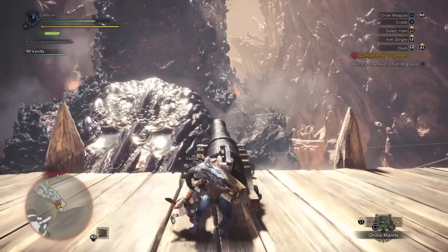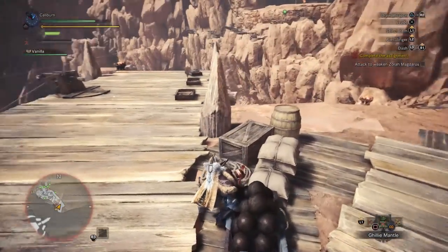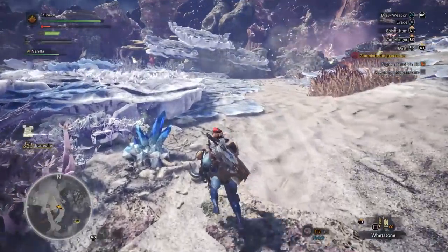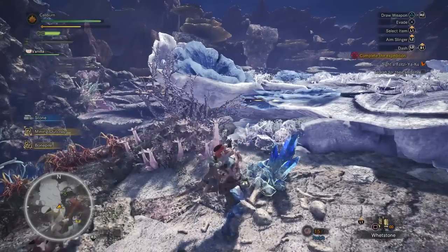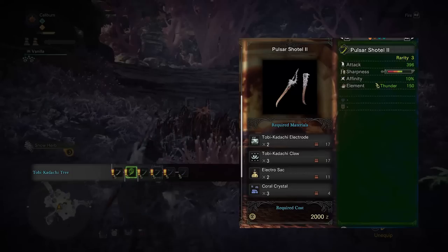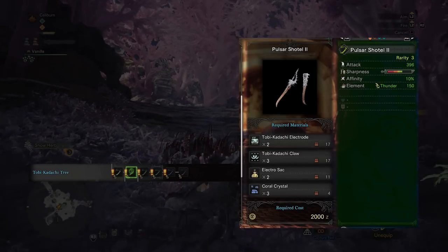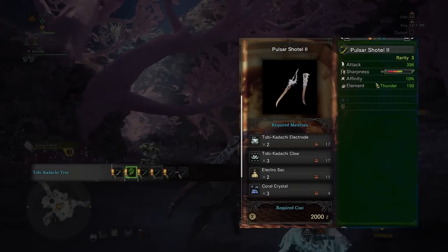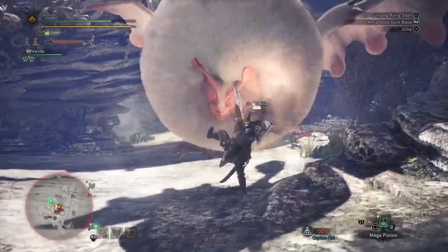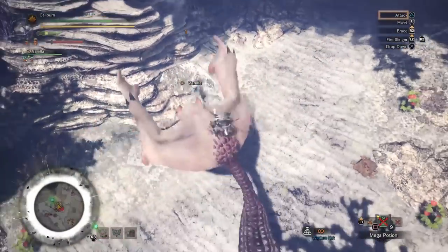After defeating Zora Magdaros — don't worry, it's a set piece and you can't really lose — you'll gain access to the Coral Highlands. You'll be forced into an expedition to explore; use this time to gather materials to upgrade your Pulsar Shottle. By mining in the Coral Highlands you can get Coral Crystal. Upgrade your Pulsar Shottle 1 into a Pulsar Shottle 2 by using two Toby Kodachi electrodes, three Toby Kodachi claws, two electro sacs, and three Coral Crystals. Try and get the three Coral Crystals in your first expedition into the Coral Highlands as this will make the next fight significantly easier.